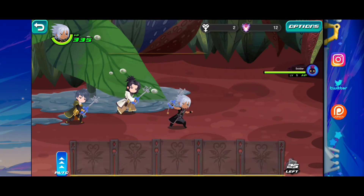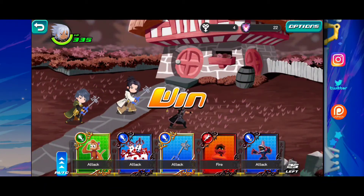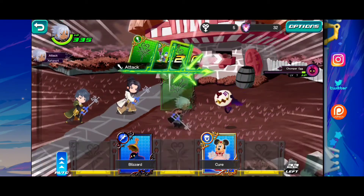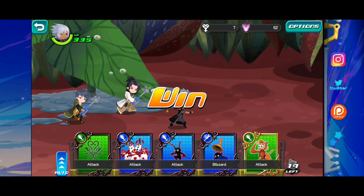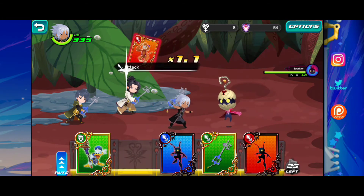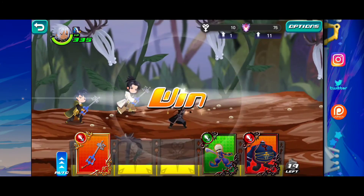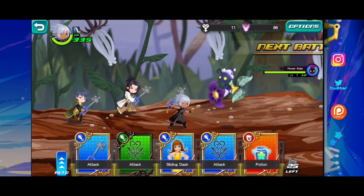It looks like we only have these two worlds — we have Agrabah and we have Wonderland, that's all I've basically seen. With Union Cross already out and all the different worlds we go to, I was expecting to go to all those worlds and fight enemies endlessly. I didn't expect us not to walk around at all — I thought we'd be able to explore like we do in Union Cross, but it's not that way. It's basically just battling, it's just a big battling thing with cards. I'm not against that, I do like this.